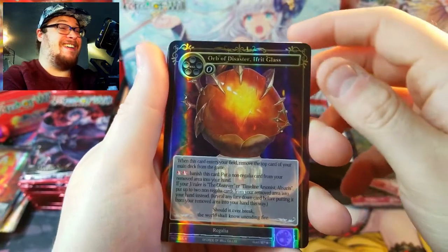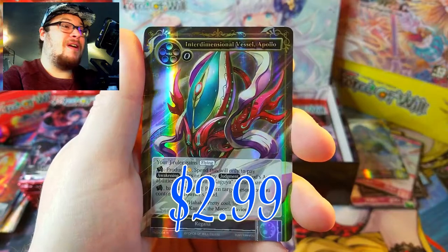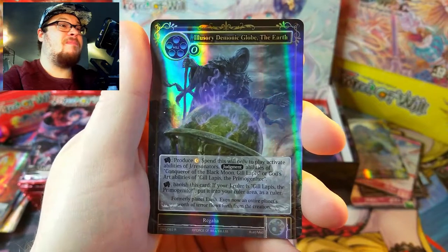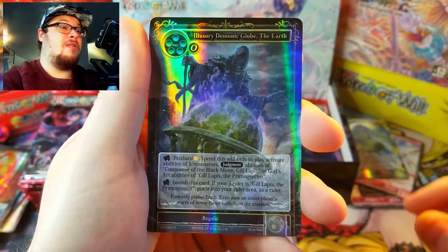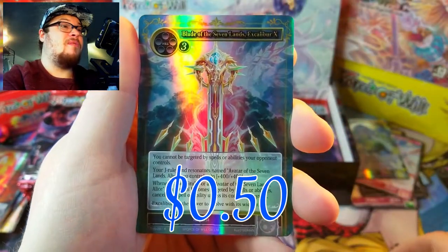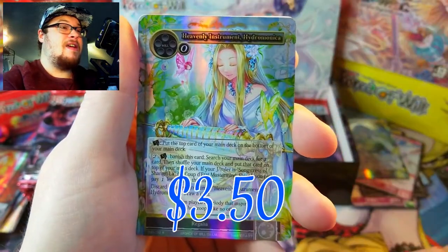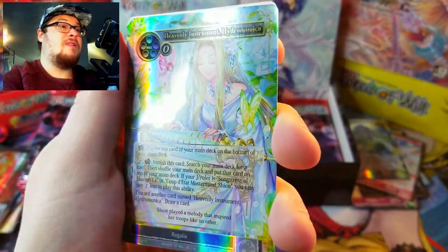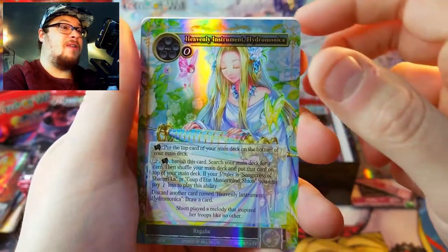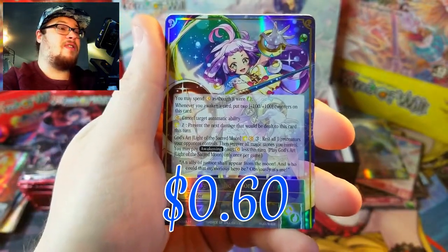Interdimensional Apollo — very interesting card. Illusory Demonic Globe of the Earth — that's a regalia rare, really cool-looking card. Then we've got the Blade of Seven Lands Excalibur which we just got. Heavenly Instruments — Hydro Monica — interesting-looking card. Hey, we got our first J-ruler: Cayuga the Moonlit Savior herself!